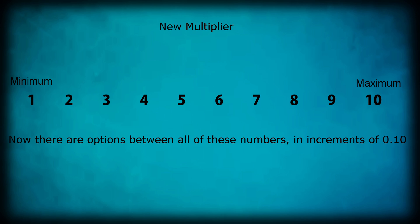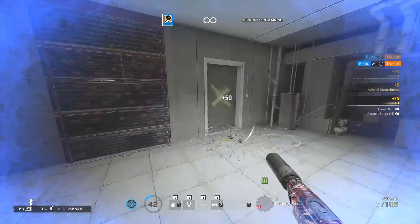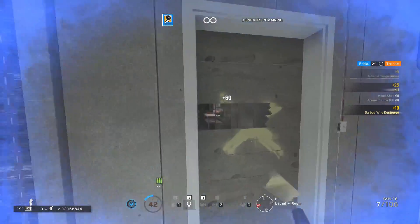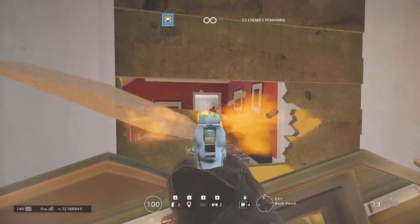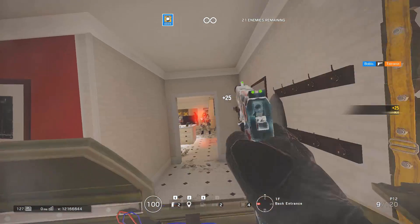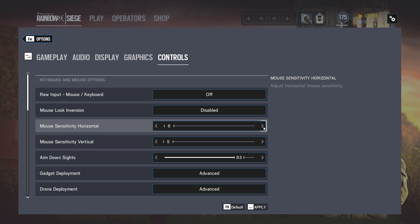Why would you want to do this? Going over 10 on the default scale is needless — a sensitivity that high isn't necessary and it isn't optimal. But when 1 to 10 is expanded to 1 to 100, you can more finely tune your sensitivity. For example, on the new multiplier, playing on 53 is equivalent to playing on 5.3 on the default scale — something that isn't otherwise possible.